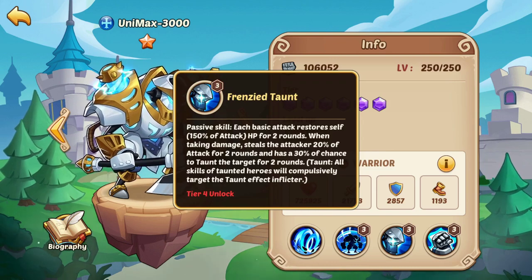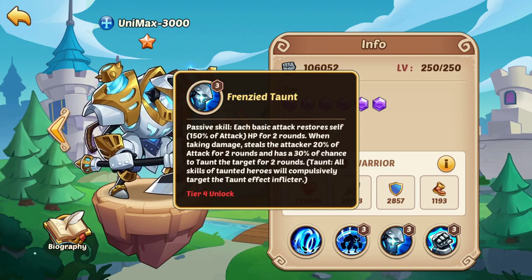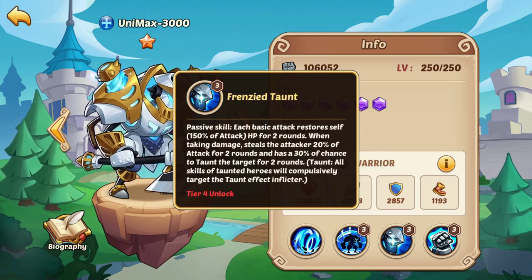Therefore, you need to be careful when building your teams because different effects like this can really negatively affect each other. Another example is Unimax — Unimax's taunt forces heroes to attack him. So looking at a hero such as Cthuga or Horus who benefits from getting hit, running them alongside a Unimax isn't a very good idea.